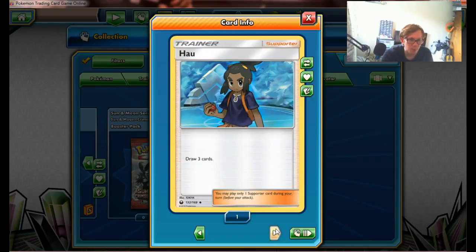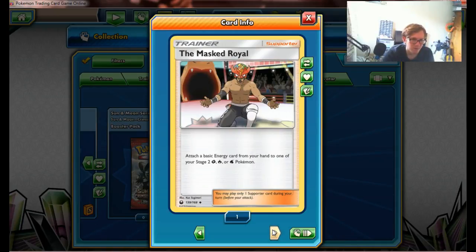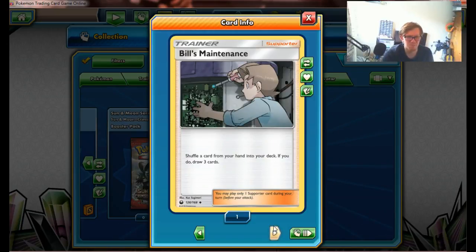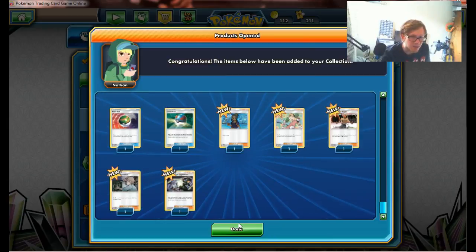Nest Balls, Great Balls, Fire Howl — that's a nice artwork actually, it's the Pokemon League artwork at the top of the Champions Room. Copycat, which is again the Ken Sugimori Silver artwork. And a Masked Royal — attach a Basic Energy card from your hand to your Stage 2 Fire, Grass, or Water Pokemon. And Bill's Maintenance — shuffle three cards from your hand into your deck; if you do, draw three cards. Which is slightly better than Looker. But yeah, interesting — lots of stuff.